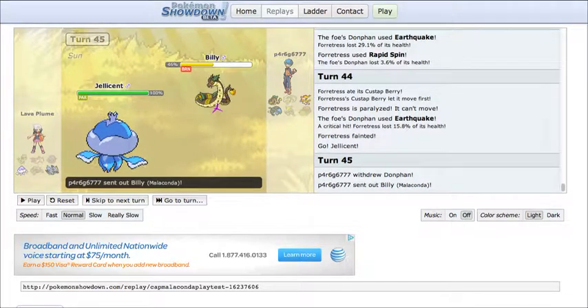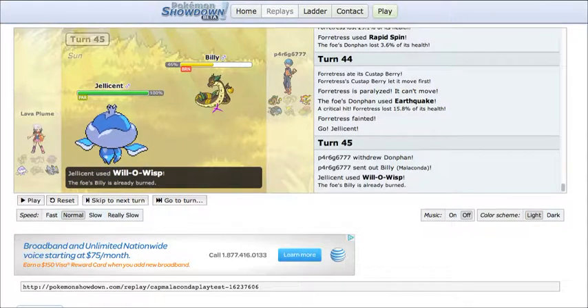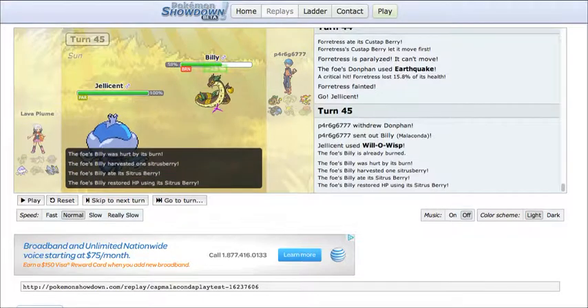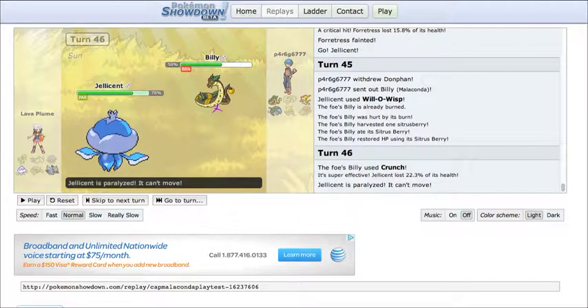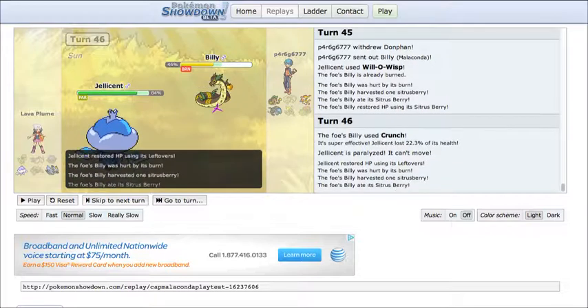Now all he has left is Jellicent. I switch into Malaconda, who doesn't get poisoned from the Toxic Spikes. I predicted the Will-O-Wisp, so I went into Malaconda. Now I can continue what I've been trying to do this whole battle — get the defense drop with Crunch. Unfortunately it does not happen. He does get paralyzed now though, so I can keep trying to get the defense drop with Crunch.